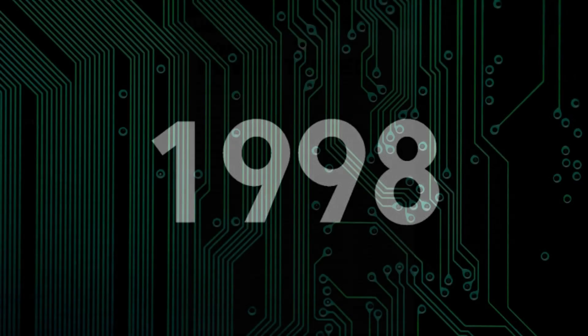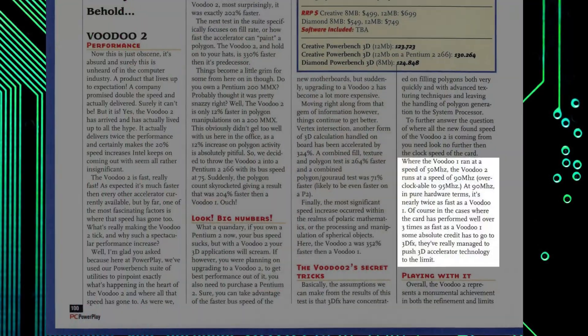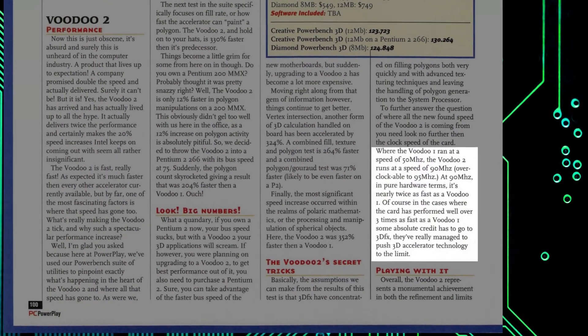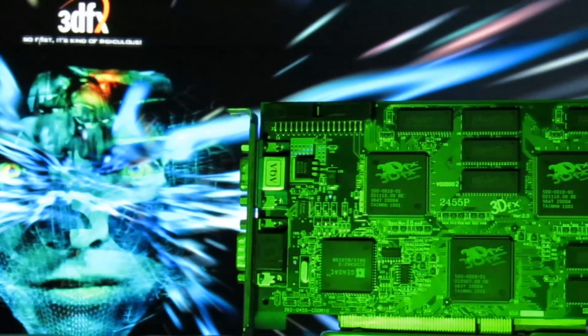By early 1998, however, the Voodoo 2 had arrived, and this was the final nail in the Verite's coffin. With its 90MHz clock speed and fill rates of around 90 million pixels per second, the Voodoo 2 could already manage nearly double the performance of the V2000 chips. Once again, 3DFX had leapfrogged Rendition's card.